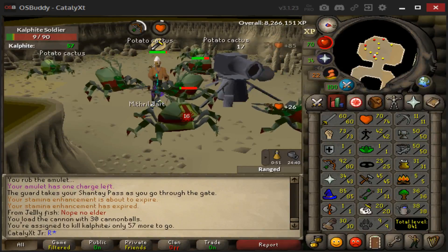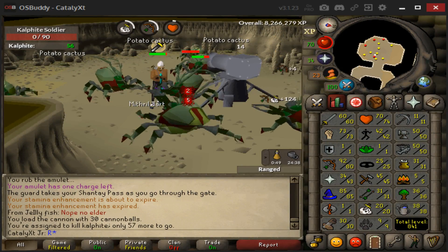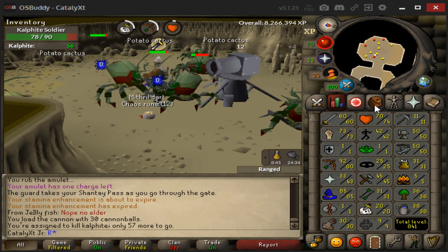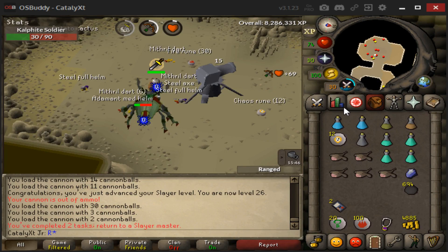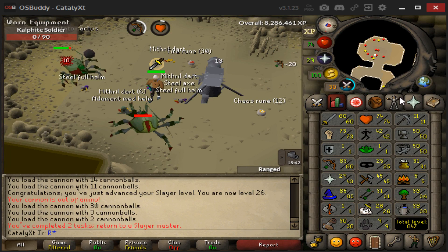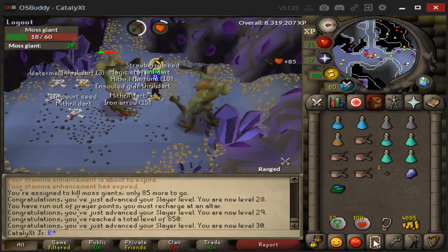First Slayer task is cows, which is amazing XP, so hopefully I get a couple levels on this task. If I literally could have done cows all the way to 42 Slayer I would have. Let's see what we get next.